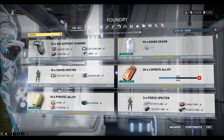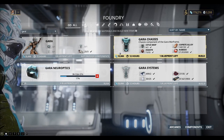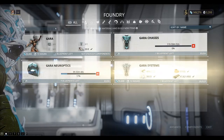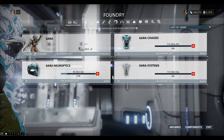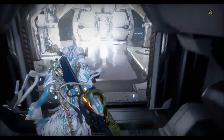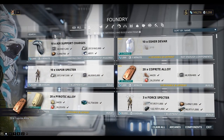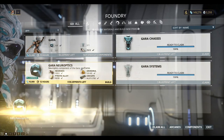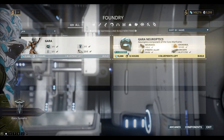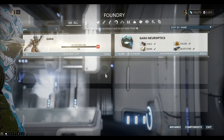Okay, we're back at the foundry in the ship. Let's take a look at the Gara. Now we can build the chassis because we've got all the Coprite we need. And we can build the Gara Systems because we have the Chark Electroplex and the Esher Devah that we need. These parts take 12 hours to build. It's 12 hours later — let's go collect those parts. Now we can build the main Gara Warframe.